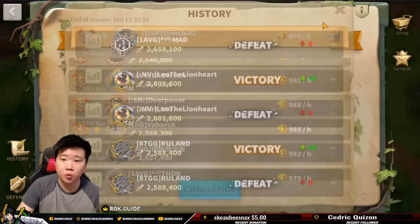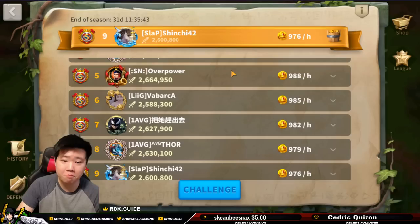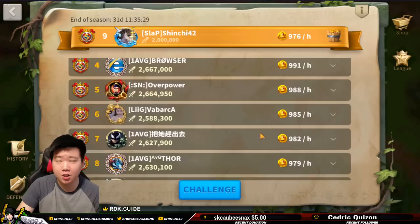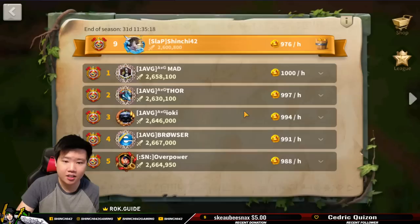Now let's move into the Lionheart — this is how I moved into rank nine. I can't tell you exactly what you can do with your account because we'll have very different combinations of commanders and different investments. But I can tell you what I did to get into this position, and maybe you can twist your own strategy based on what I'm going to share.